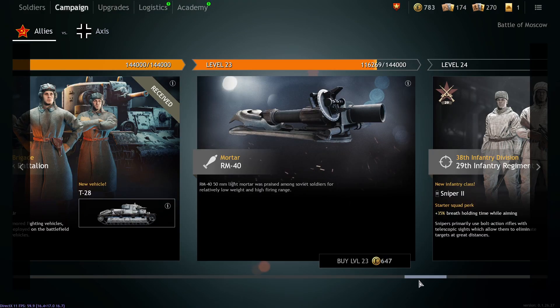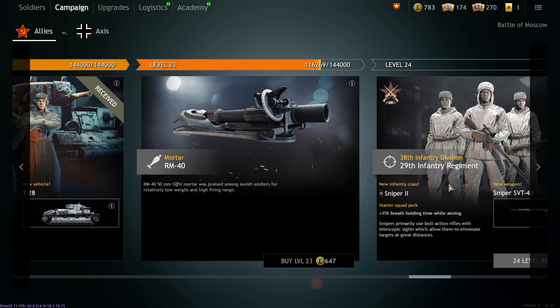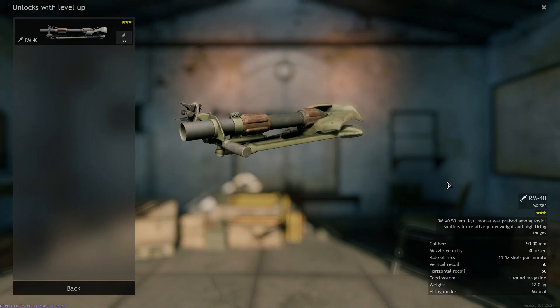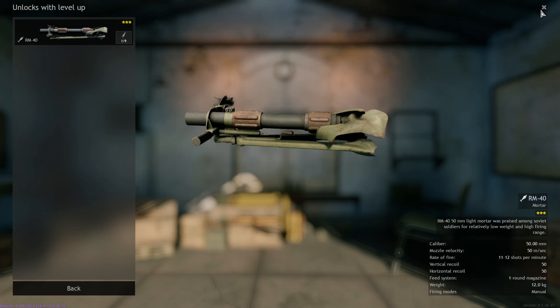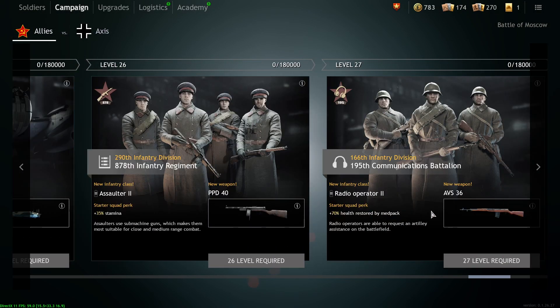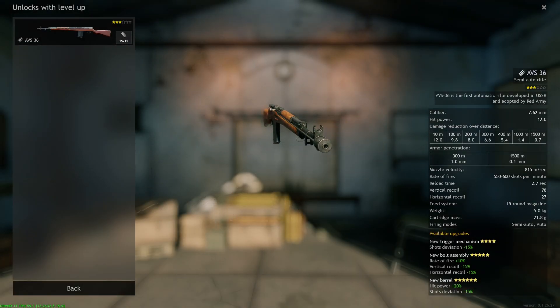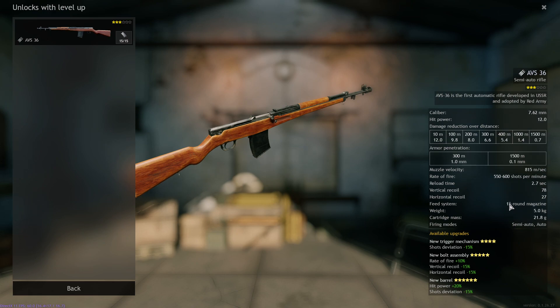Here we are in the campaign screen. This shows you what you will unlock, what you have unlocked, and how long it will take. At the top you can see the level and how far you are from unlocking items — when you reach the end of that bar, you unlock the item underneath it. For example, when I finish level 23 I'll get the RM-40 mortar. You can click on any item like the AVS-36 to see its full stats — it's a fully automatic gun with 10 or 15 round magazines.